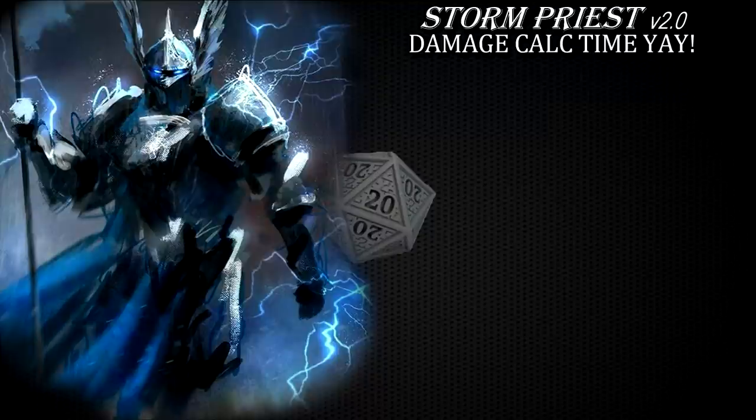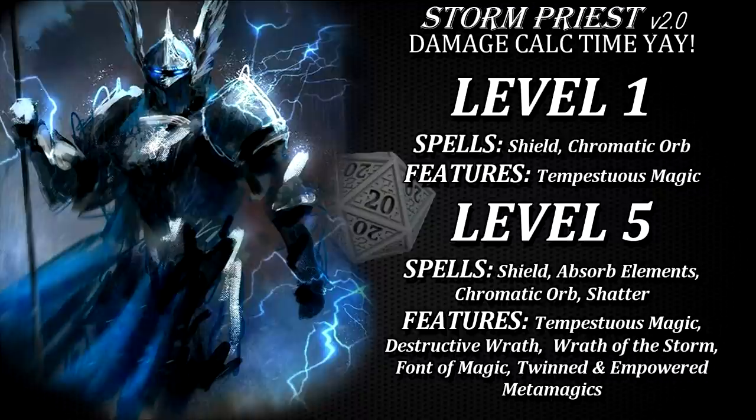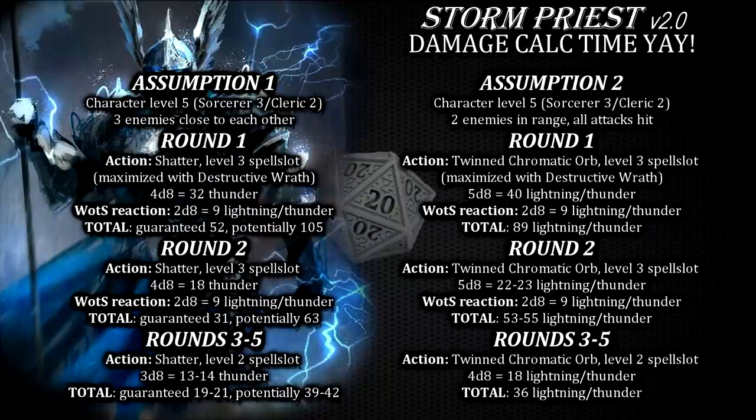With all of this in mind, what is the actual damage you can expect to do with this character? It will work okay from level 1 but you do need at least 5 levels before you get a bare minimum of features and spells to start seeing it work its magic. Using one of your 2 level 3 spell slots, you can maximize the damage of either Shatter or twinned Chromatic Orb via your destructive wrath channel divinity, dealing a guaranteed minimum of half of 32 thunder damage in an area of effect, potentially hurting 3 or more enemies, or 40 lightning or thunder damage to 2 targets if you hit with both of your Chromatic Orb attacks. If any of these enemies attack you, you can Wrath of the Storm them for an additional 2d8, basically 9 lightning damage on average. Your subsequent rounds won't deal as much damage as this, but if you're in that type of fight where as a level 5 character 200 or more damage done over the course of 3 to 4 rounds is still not enough, either the rest of the party is utterly incompetent or you're in some very very deep trouble.